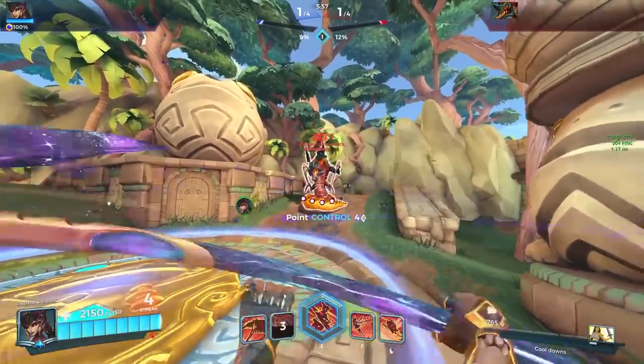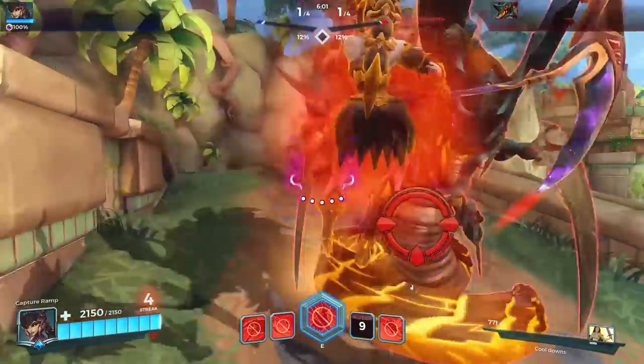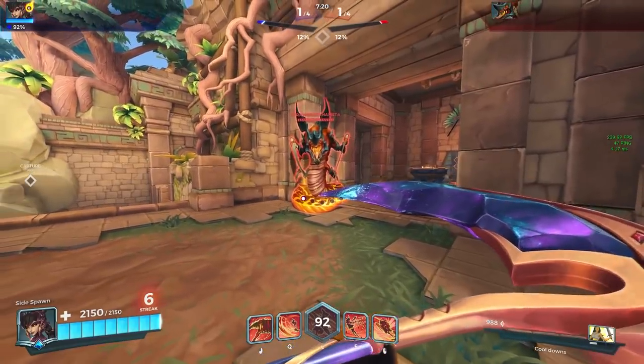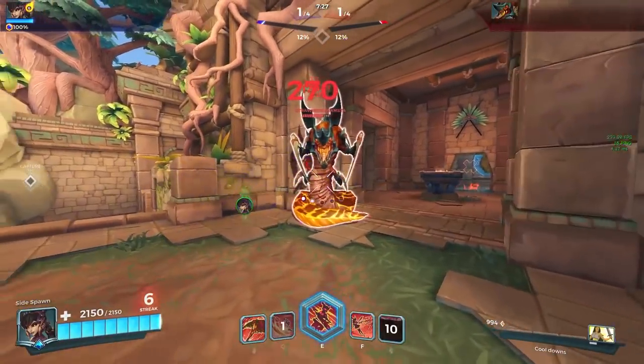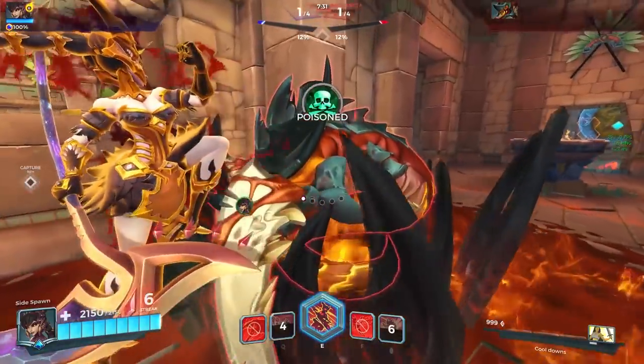Next up is Vora — we're demonstrating how fast you can get Yagurath within execute threshold whilst using the 10% increased damage on the Scythe talent, then using the execute, because it's quite fast to kill this way. If you don't use the execute and have to keep rotating abilities to get the kill it does take quite a bit longer. We also show that you can execute whilst Yagurath is in her hunker down state.